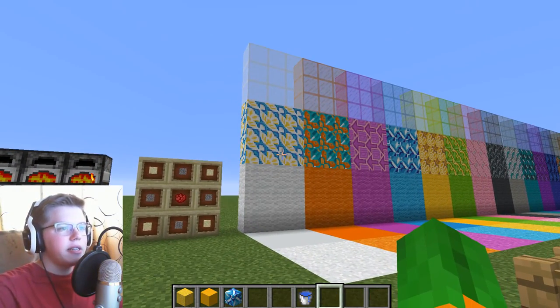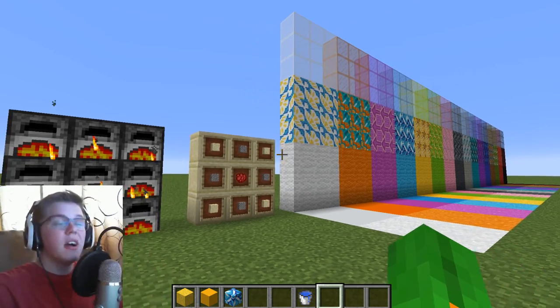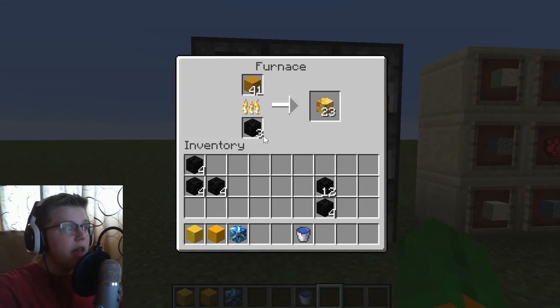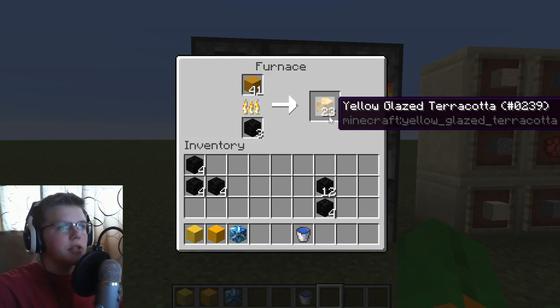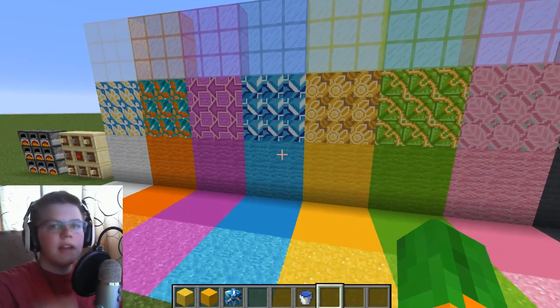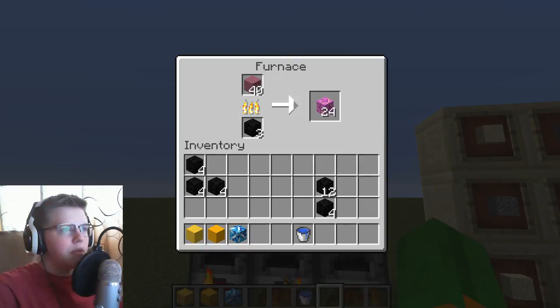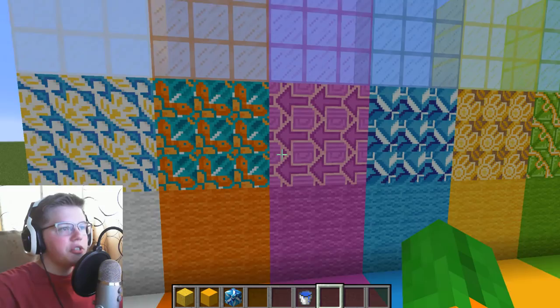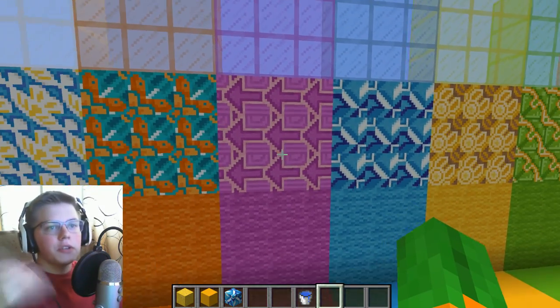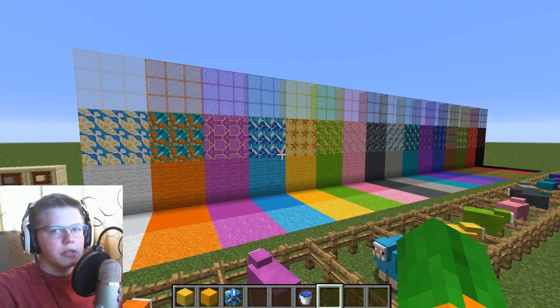The last new block is the exciting glazed terracotta. How you make it is you take the colored hardened clay, smelt it, and it makes the terracotta blocks. These terracotta blocks, even though they come in many different colors and shapes, follow the same color routine. The cool thing is you can change the block's orientation to make different shapes and different patterns, which is why these blocks are very unique.